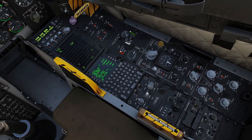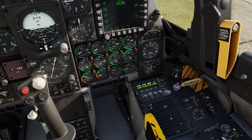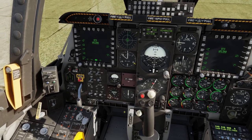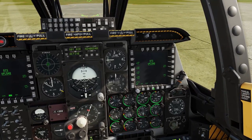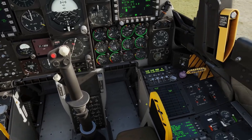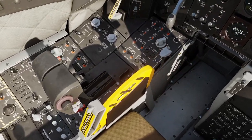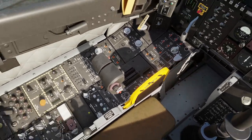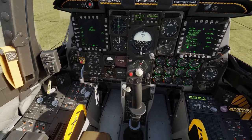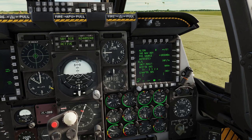Might as well turn our TACAN on here and set that to transmit-receive. All your lights are here — I'm going to leave them off but you can adjust them to whatever you need. You can also turn on our anti-skid here. Now we're just going to wait for our INS to be done. We can turn our APU generator off now with that switch, then turn our APU starter switch off. I'll keep the seat armed — you usually wouldn't arm it yet; you'd arm it when about to taxi onto the runway or just before takeoff, but it's in the way so I'm going to leave it on.